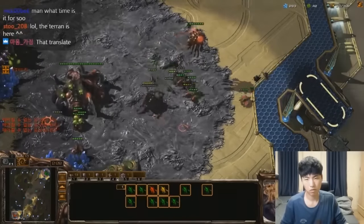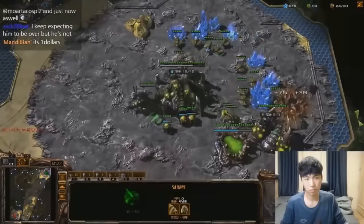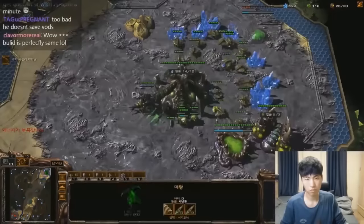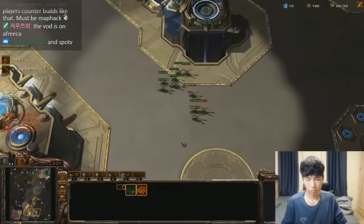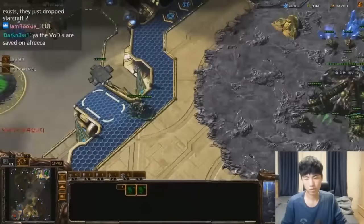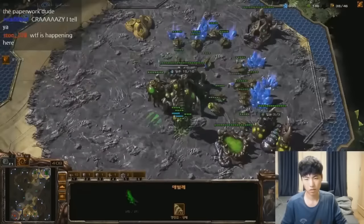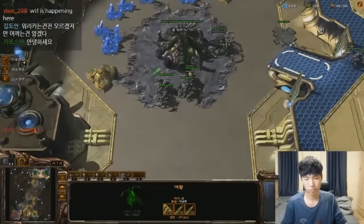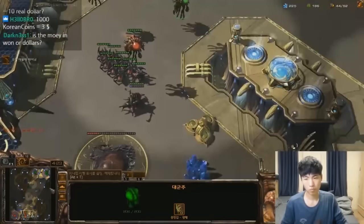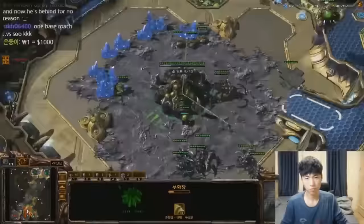At this point, soO is beginning to realize his opponent is only on one base, and he wants to figure out what his opponent is actually trying to do. He is going to see a Roach Warren here in just a moment and cancel his Baneling Nest, building a Roach Warren in response. This is actually a good response — he's going to get a little extra gas and have a few advantages over his opponent, who has completely skipped the Baneling Nest and will have a little bit more gas, but a weaker economy. soO is completely aware he is ahead on economy, so he's going to pull back and take an expansion, building some Roaches while on one base max saturation.